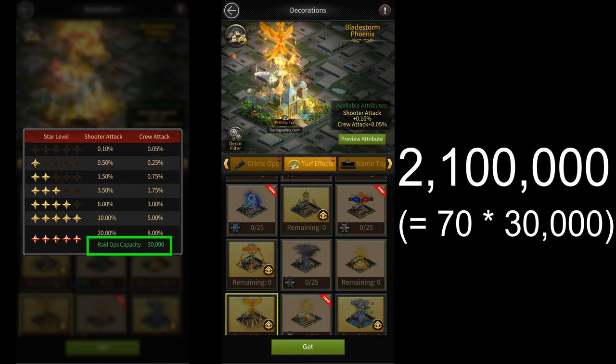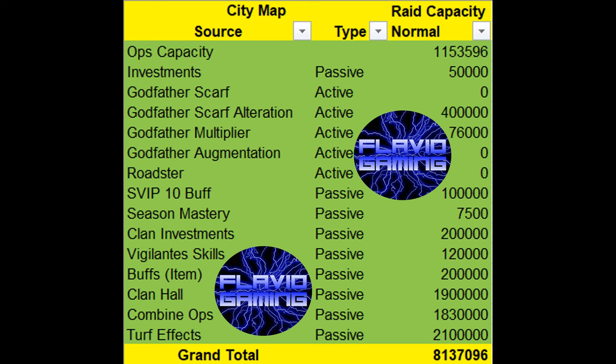If you add all of those up, you get a total raid capacity of 8,137,096. This is the maximum possible raid capacity on the city map.